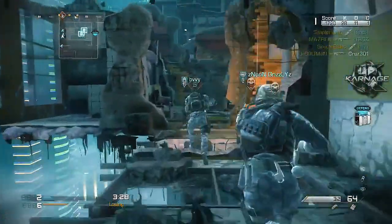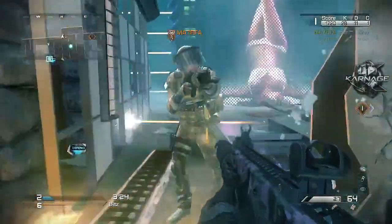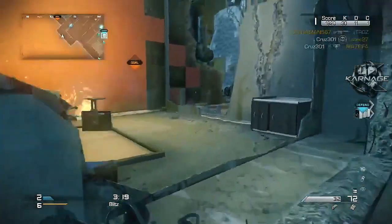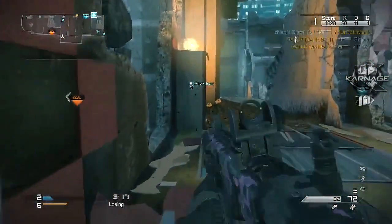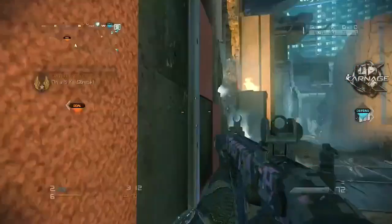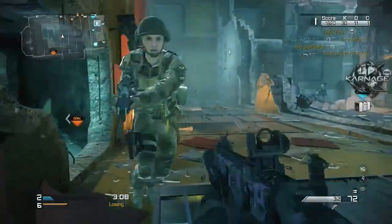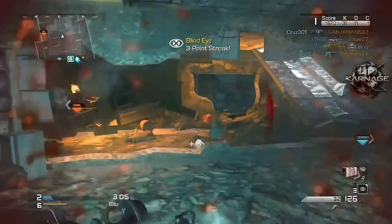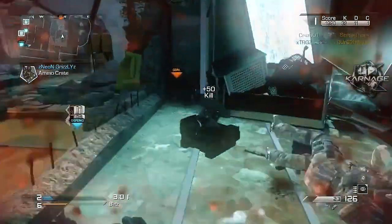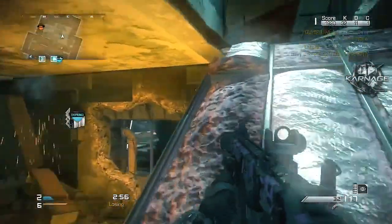Hey, what's going on guys, it's Apollo1 and today you're watching the world's first chem strike on the map Freefall, which is the DLC map we have as of now. This gameplay is by Carnage Cruise, a brand new member to the Carnage Clan. This is about a 3 minute and 13 second chem strike, which is extremely fast — probably one of the top fastest as of now.